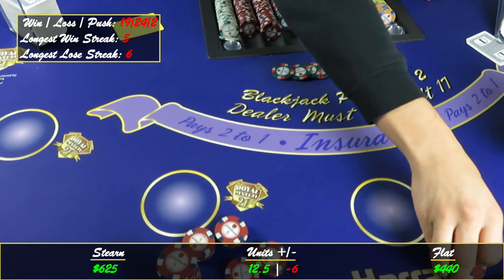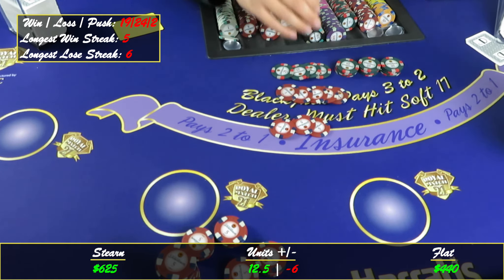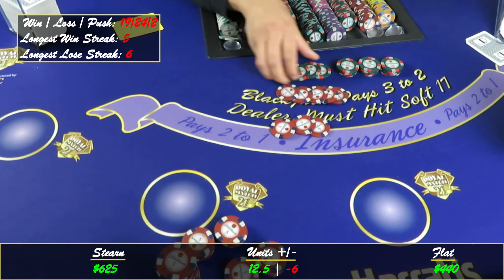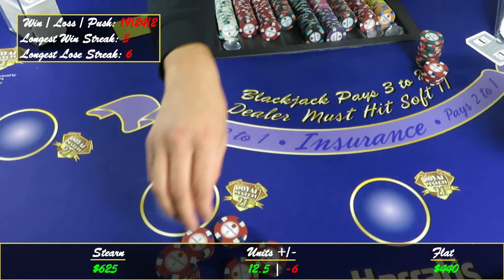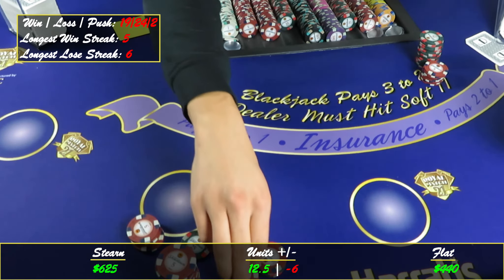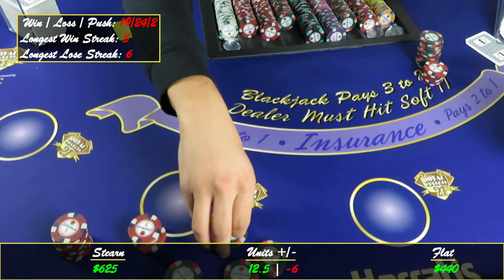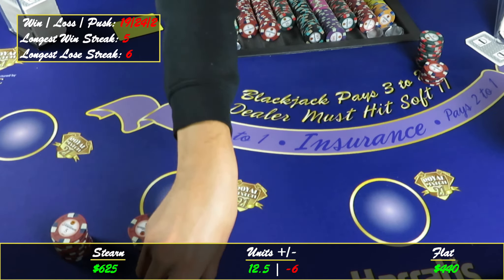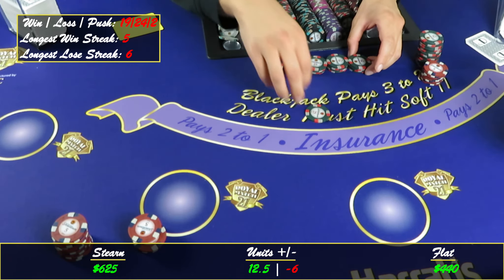So there's four hundred and forty with the flat bets — we're down six units. If you played with twenty-five dollar units, that's twenty-five times six as how much you'd be down. That's why we added the unit tracker — so whatever your unit size is, whether fifteen dollar tables or fifty or a hundred dollars a unit, you take your unit measure and multiply by the units number to get your dollar result.